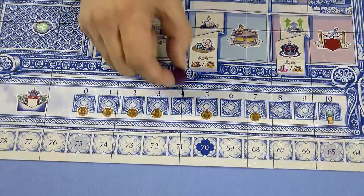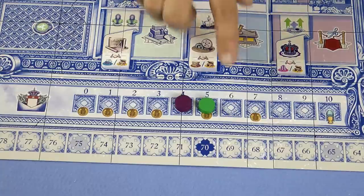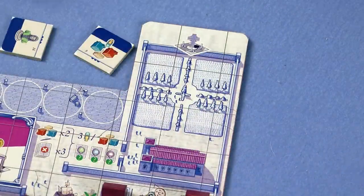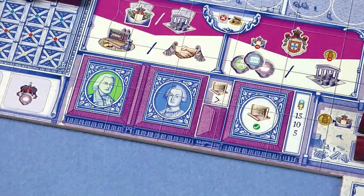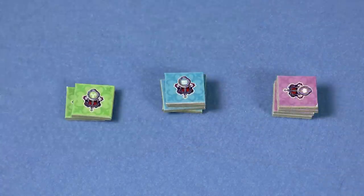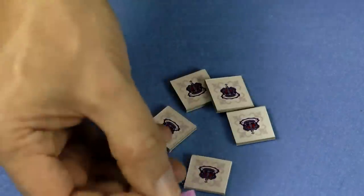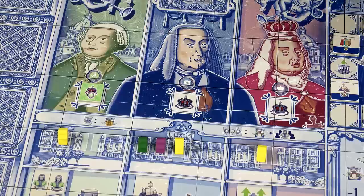Choose a starter player and place that player's disc on space four of the influence track. Put the other players' discs on the track so that the second player has five influence, the third has six, and so on. Each player draws two clergy tiles from the bag at random, chooses one to keep and puts the other back in the bag — this gives each player a bonus at the start of the game. Each player also receives a random starting plan — the ones with the blue backs that we separated earlier — place this face up on the appropriate space and return any leftovers to the box. For each player in the game take one royal favour for each of the three nobles, mix them up and give one at random to each player, placed on the appropriate space of the player board. Stack all other favour tiles on the appropriate noble space. Each player can only ever have one favour from each noble at any one time.